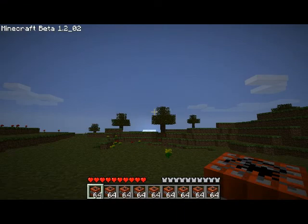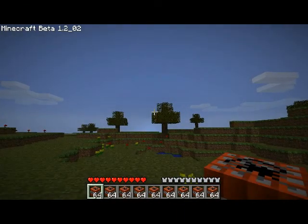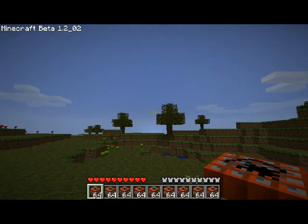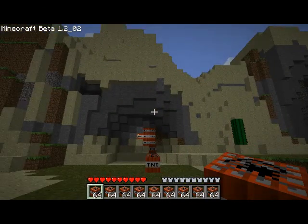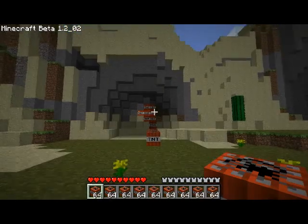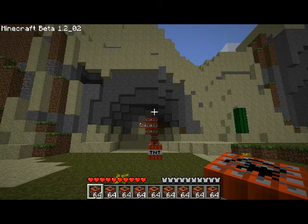Alright, so as you can see, this is a nice little world. Now we are going to practice the method of hit and run — we are going to hit this thing and run. But before we do that, I am going to explain.